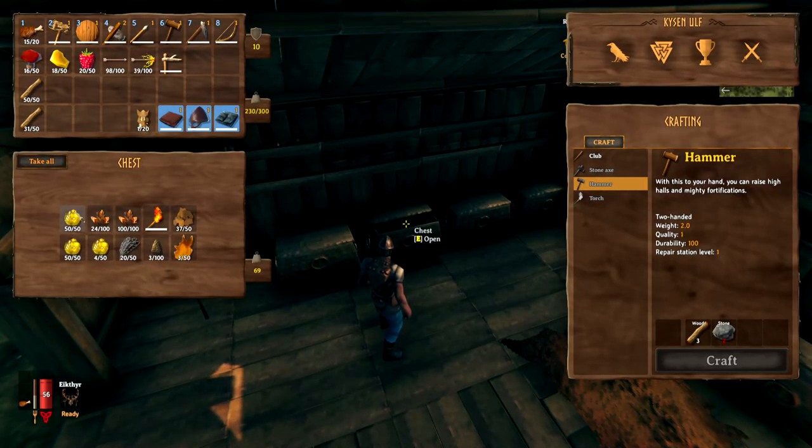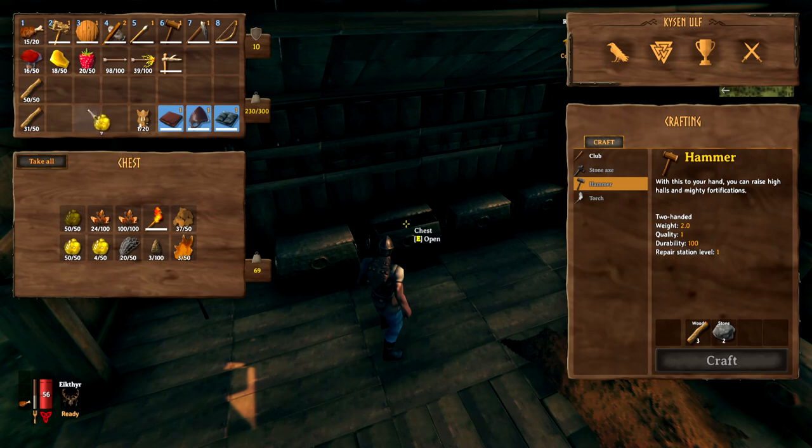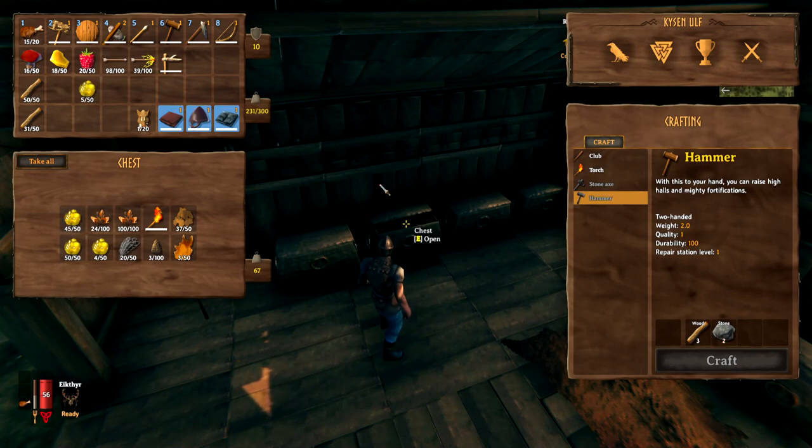In your inventory or a chest, you can shift and left-click to select any specific number from a stack rather than the full amount, then place just that portion where you want it. You can shift-click again to take a couple back and return them if needed.